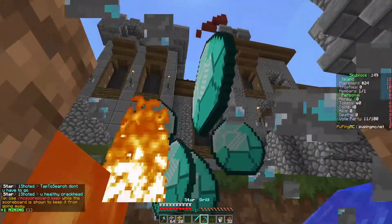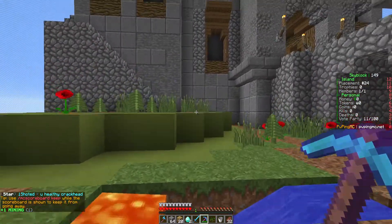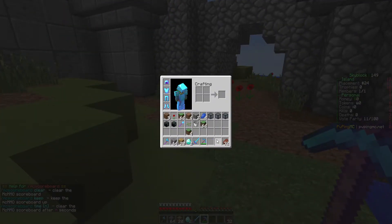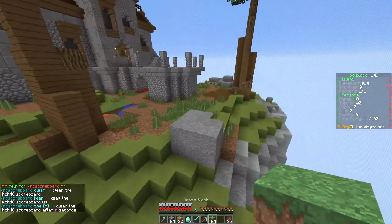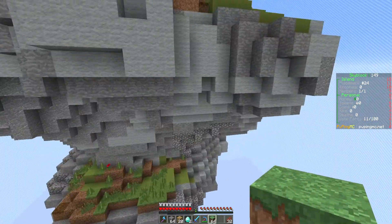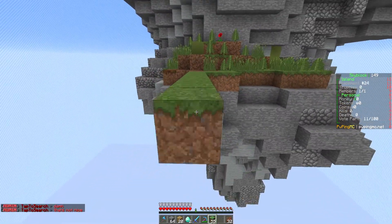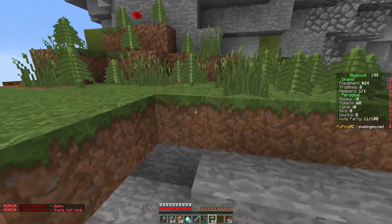Let's replace the water, replace the lava — there we go, the lava just stopped flowing. It looks like we also have MCMMO. We won't focus on that right now. We should expand the island a bit to give us more surface area to work with — looks like we've got a decent amount of room. Let's build off this layer.